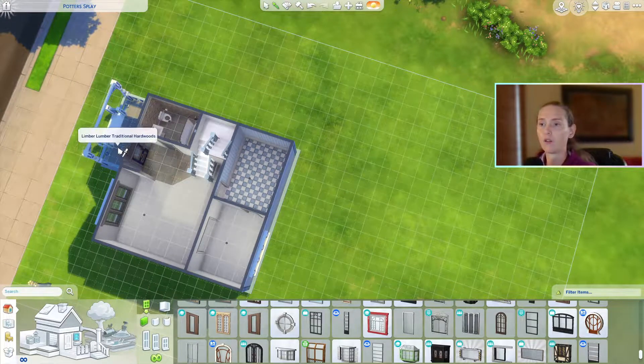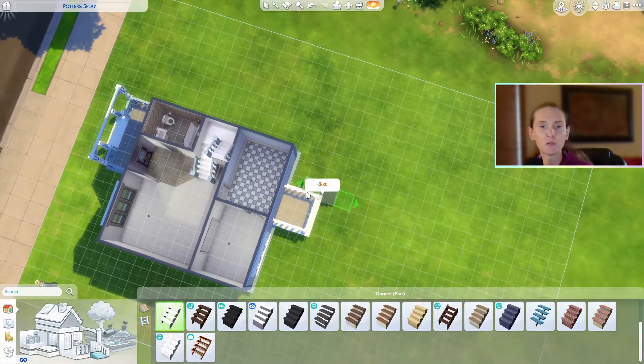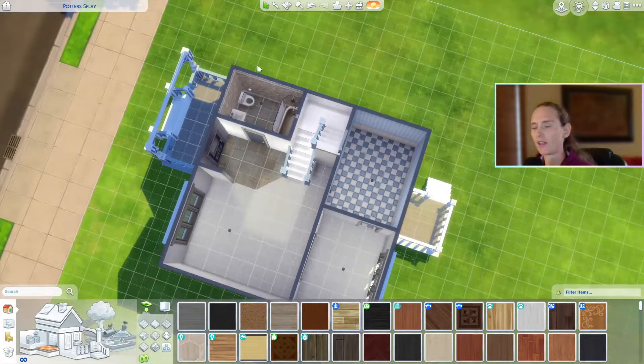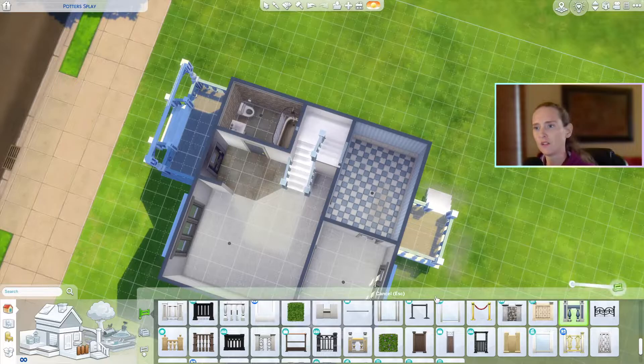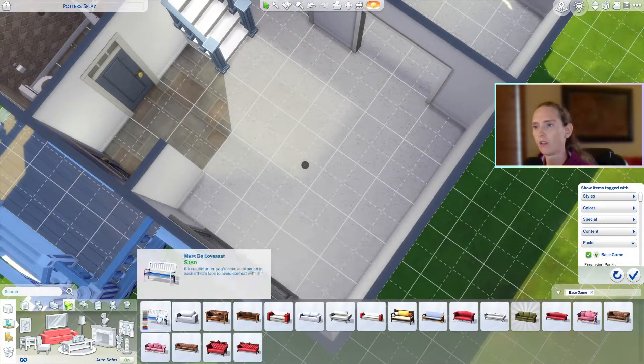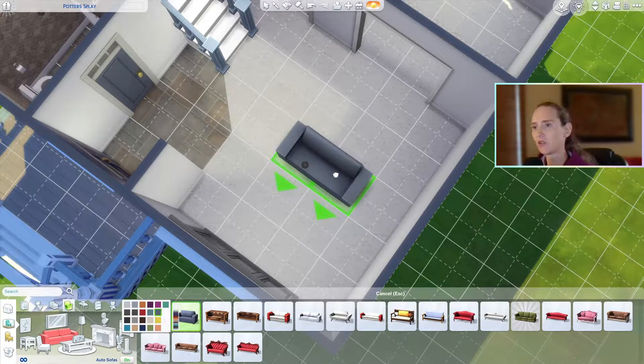Carpet — I hate carpet. It's dirty, it's gross, it smells to me. This little back porch drove me crazy — that stupid door. So we're going to try and decorate this itty-bitty living room space.